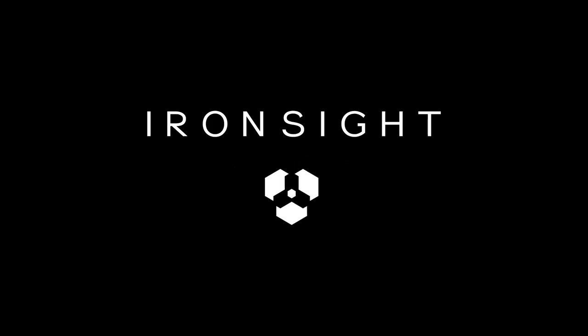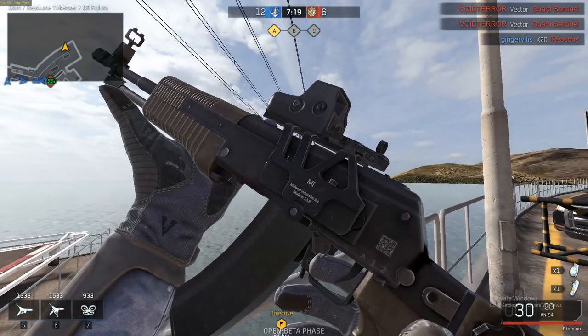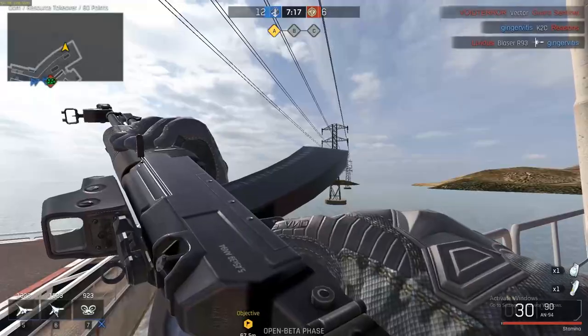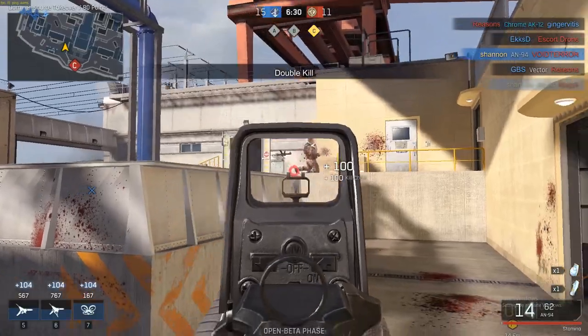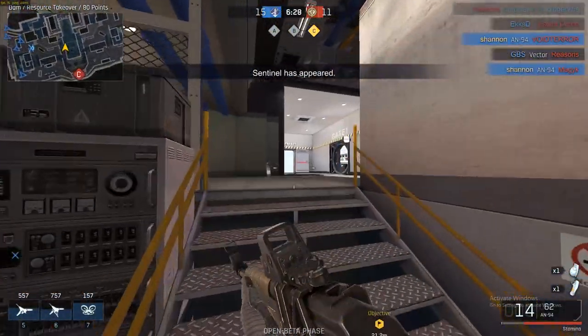Iron Sight has a lot of attachments, let's run through every single one for the Assault Rifles. Right off the bat you're given the Holographic Scope for free — in case you're scared of using your rifle like a real man. It's not a bad sight by any means, but it's easily outclassed by sights earned later. Simply put, it does its job: basic but efficient.